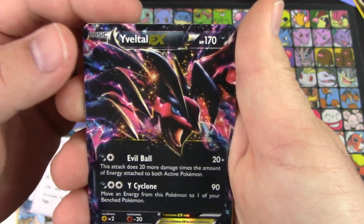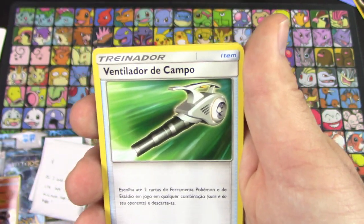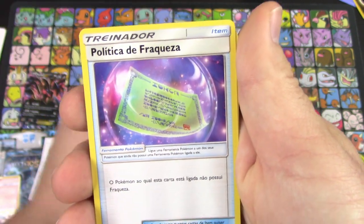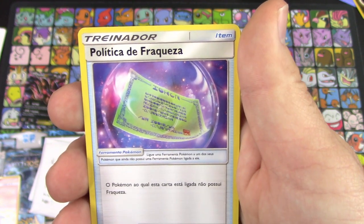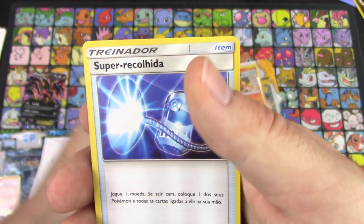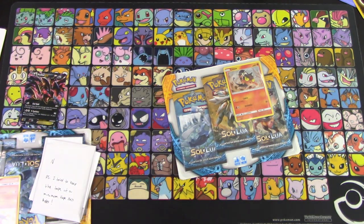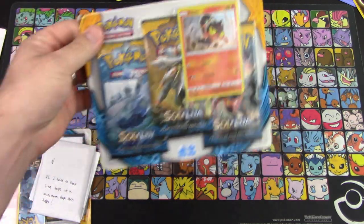A new Yveltal EX — that's an English card from XY Base, that's awesome. 'Ventilador de Campo' — Field Blower. Charmander. 'Política de Fraqueza' — that's Weakness Policy. And Geodude de Alola, as well as 'Super Recolhida' — Super Scoop Up. Oh my gosh, what a mess — I can't deal with these card names.